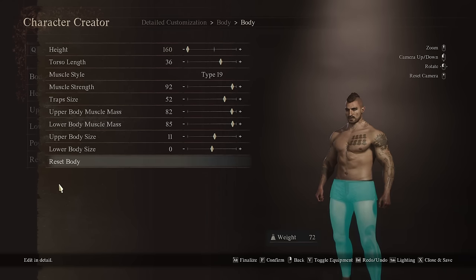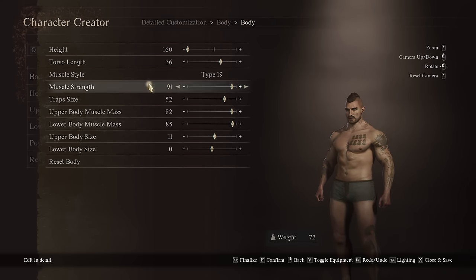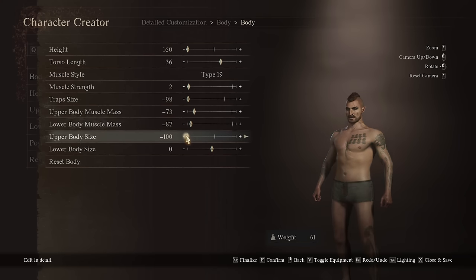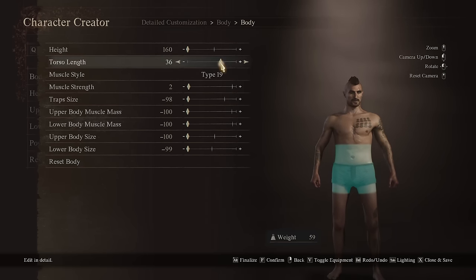Conversely, if you make this character super small — taking all the sliders down to make it as skinny as possible — all those adjustments will affect your weight too, and even body type will factor in. That character with lower weight is going to have a higher stamina regeneration rate and be faster overall, even if they can't carry as much.